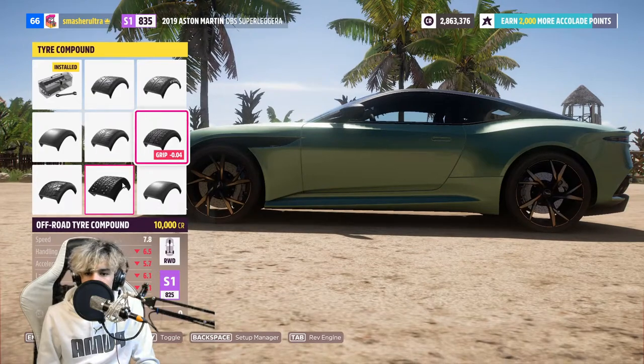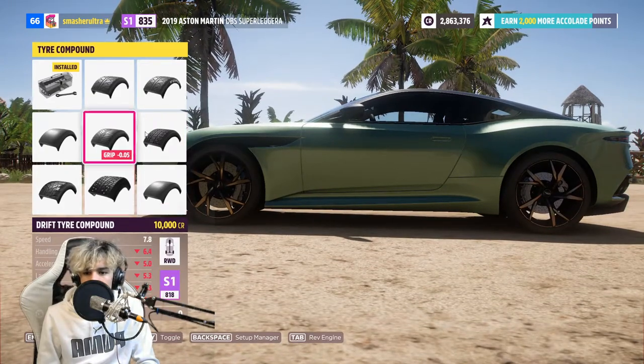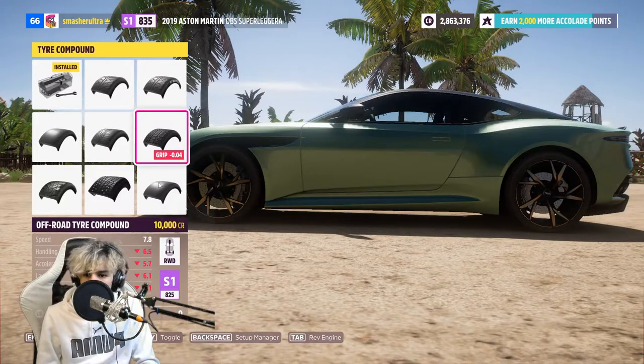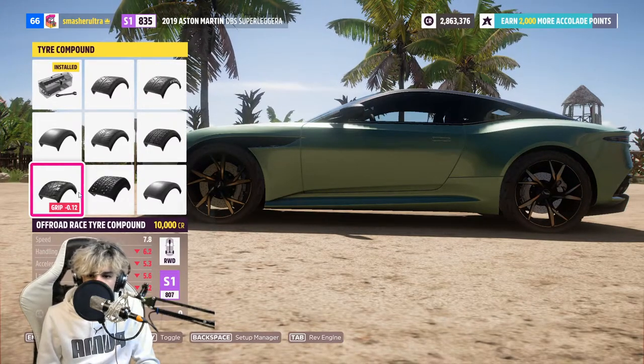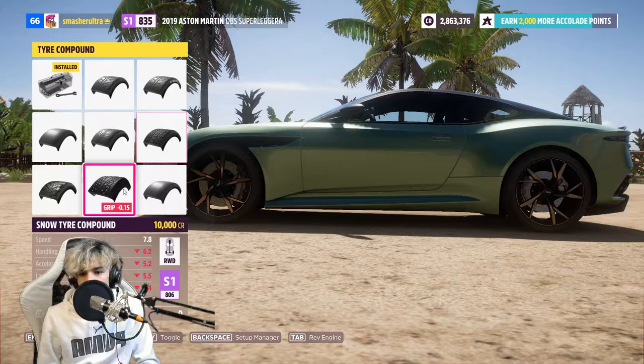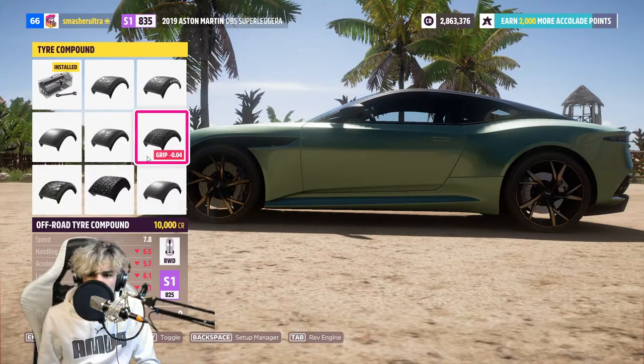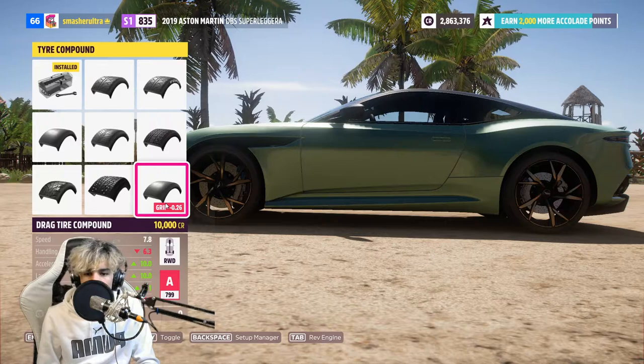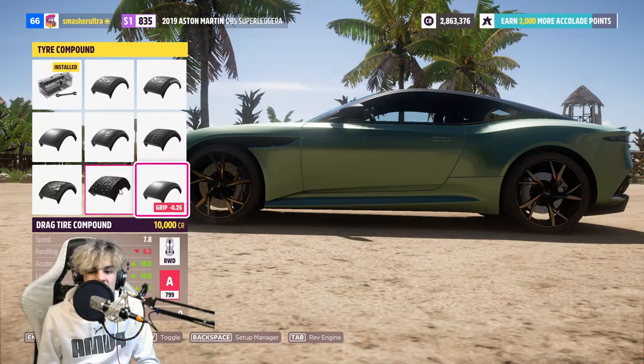These are really self-explanatory - you should just pick the one for the discipline you're trying. If you're drifting, pick drift tyres. If you're doing rally, pick rally tyres. If you're doing off-roading, pick off-road tyres. For some reason the rally tyres are called off-road tyres, I don't know why. Snow tyres are only ever really useful in the snow. Drag tyres are obviously for drag strips. There are a few meta builds where drag tyres can be useful, but I don't know if they're still present in Forza Horizon 5.